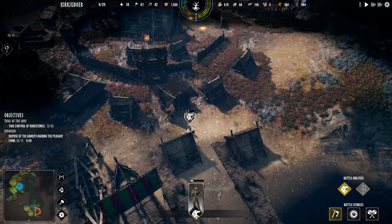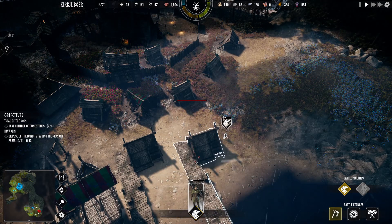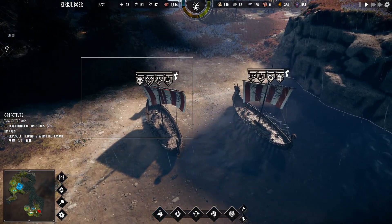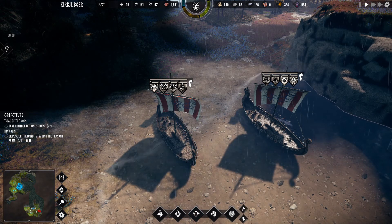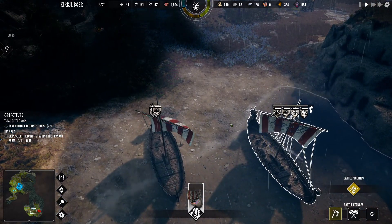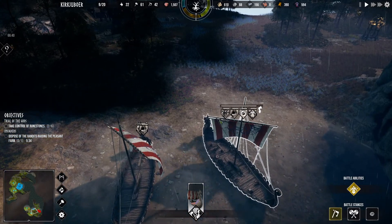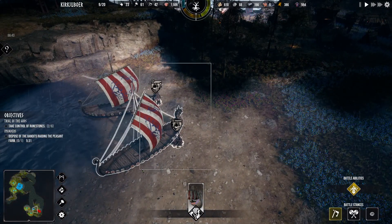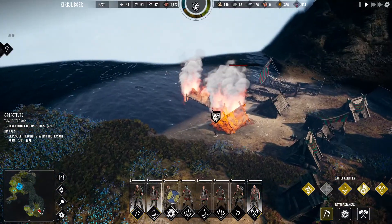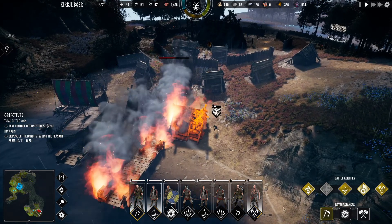We're gonna make a diversion — we're gonna distract. Scout, burn the fisherman's hut. Everybody's gonna be like, 'Oh, the enemy's there!' No, the enemy's not there. Let's disembark — just click on land. Now we have our whole army over here. The man's still burning this place and there's nobody coming to do anything about it.